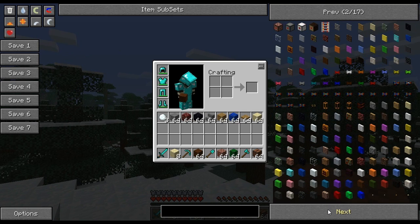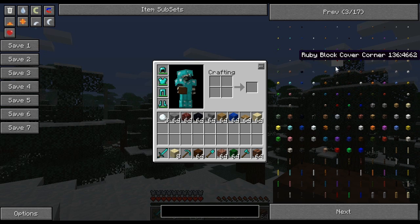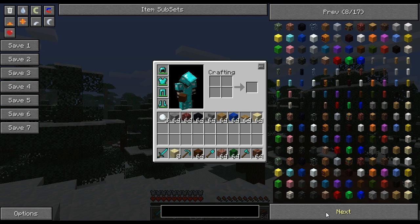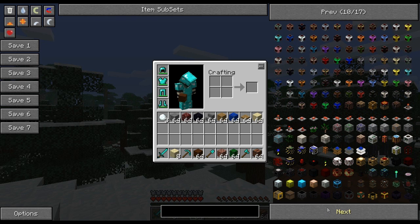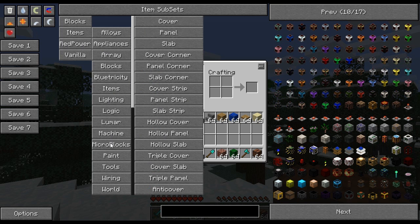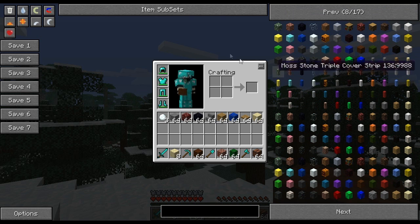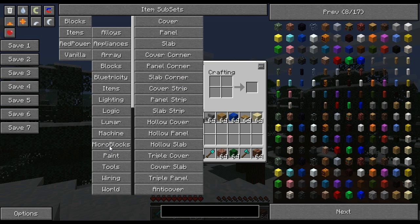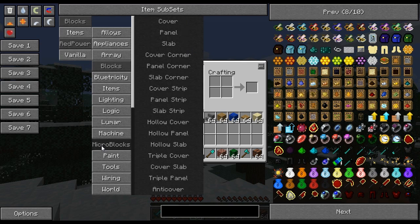Sometimes when searching through items, if you have Red Power 2 with all its different types of slabs, blocks, corner pieces and microblocks, you may just not want to have them cluttering NEI. There is a way to remove them temporarily. Go to item subsets at the top of your GUI, hover over Red Power, go down to micro blocks, and if you don't want to see them while searching, simply right click on micro blocks and it will remove all micro blocks from the list.